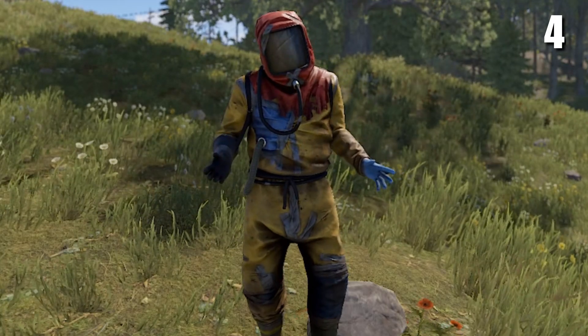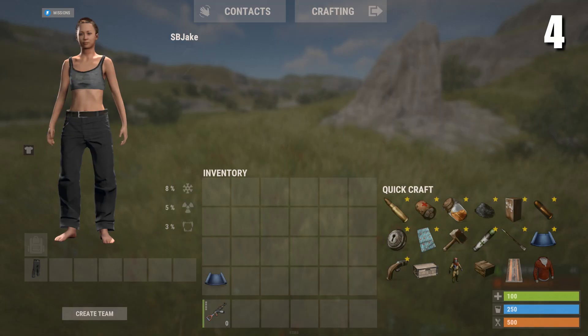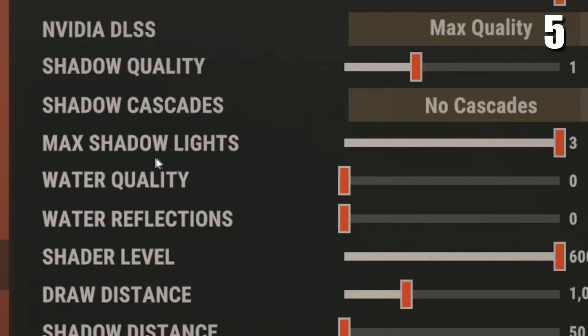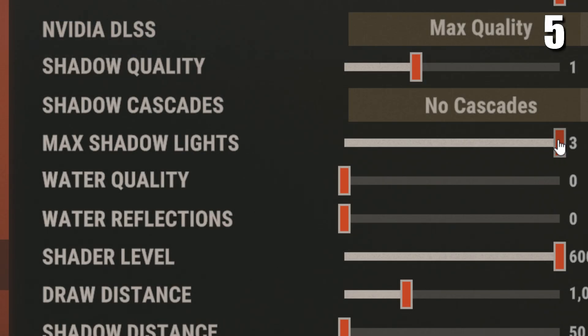I'm going to show you some settings that you should change. The first setting you're going to want to change is grass displacement, as when it's turned on it's way easier to find dropped weapons on the floor. The next setting you're going to want to change is max shadow lights. Having max shadow lights set to zero can help you see things in the dark, which is why I'd recommend changing it.